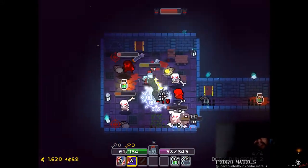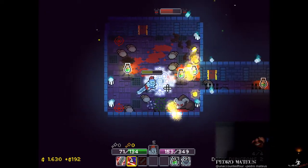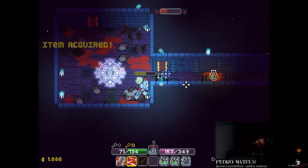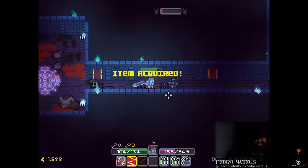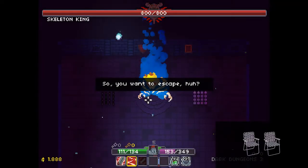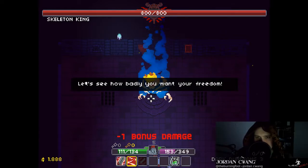As already mentioned, it gets really cluttered really fast. There are spike traps on the ground you don't see half the time — I'll get to that in a moment. For Shiny and Sounds, it gets two chairs.